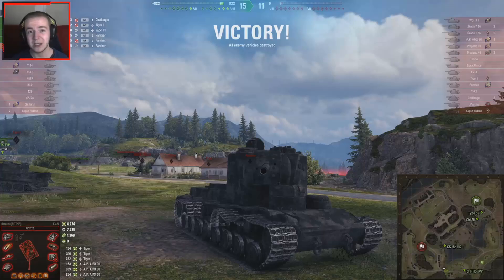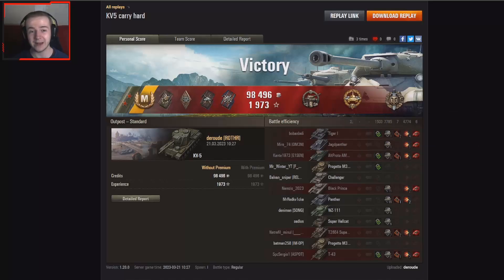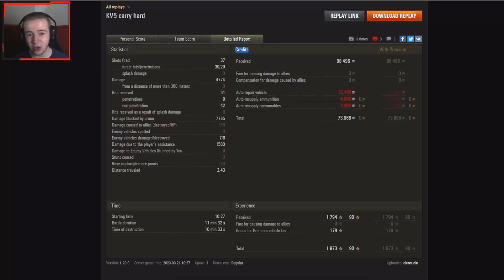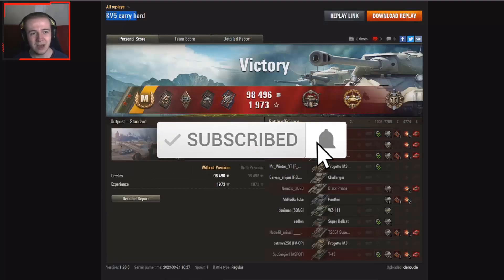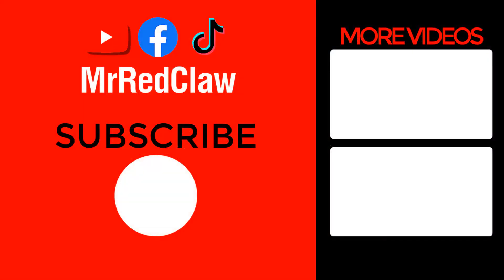Let's look at the postgame stats. Derude picks up his second Mark of Excellence on the KV5, along with an Ace Tanker, a Cool Headed medal, a High Caliber, and a Top Gun for 4774 damage with six kills and 1794 base experience. Not running a premium account, no food consumable, and no APCR rounds fired — 73,000 credit profit, which is definitely a decent result. Derude definitely carried hard in this game.